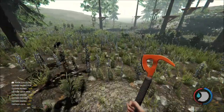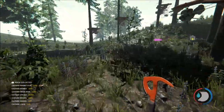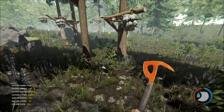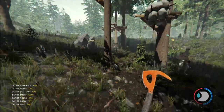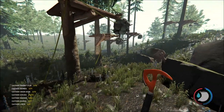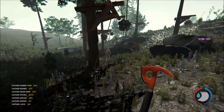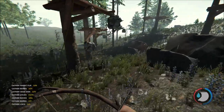Hey guys, welcome back to another video. We are once more in the forest to have a look at the rope swing trap — it's the second trap video I've done. Previously I looked at the log fall trap, and today it's the rope swing. You can see here it's a large lump of stones with a rope and some logs — I think it's six logs, one rope, and ten stones — with a trip wire attached to a stick.